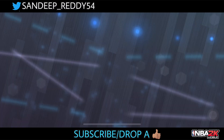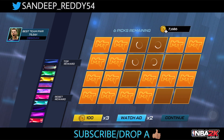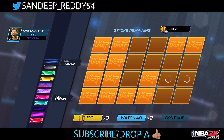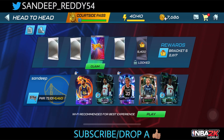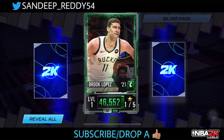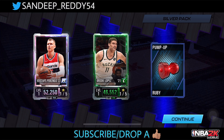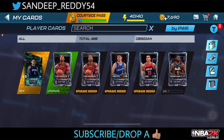We get a jade card and six draft picks again. I'm literally excited. I thought it was going to be another obsidian, but I'm not too greedy. Final silver pack: we get a jade card and a pearl card to finish — a pearl Porzingis card! That's a big W right there.